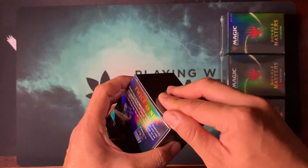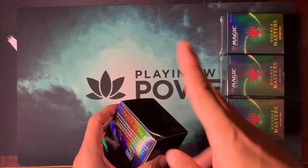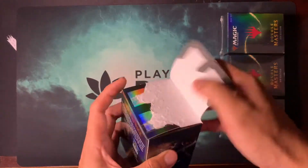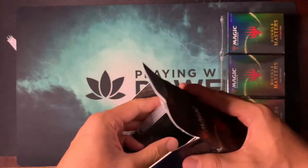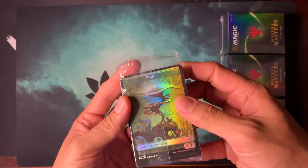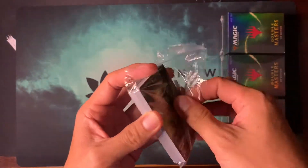Alright, let's see what we get. We're looking for Tron pieces, full regular Force of Will, full regular Mana Crypt — Mana Crypt, Force of Will, that's it. That's all we're looking for. Obviously we're looking for other cards too, but we want to hit Double Jackpot. Double Jackpot is what we want. Let's see if Double Jackpot this will give.